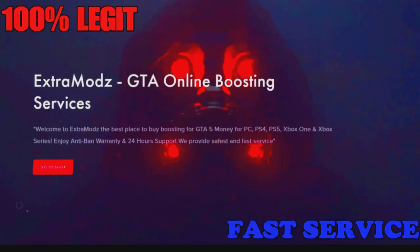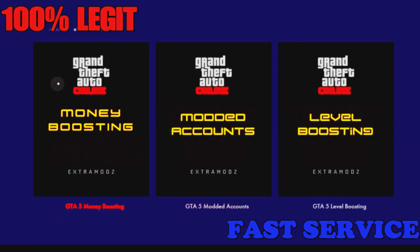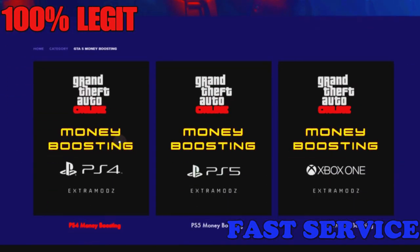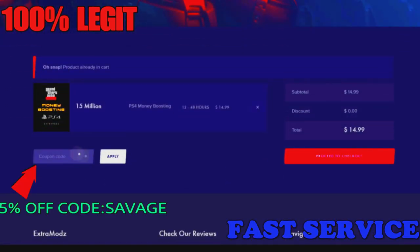Before we get into the video, check out Extra Miles. They're 100% legit. They have GTA services such as modded accounts, money boosting, and level boosting. And you can get a 5% off discount when you use the code Sabbath when you check out. The link will be in the description below. Let's get back to the video.